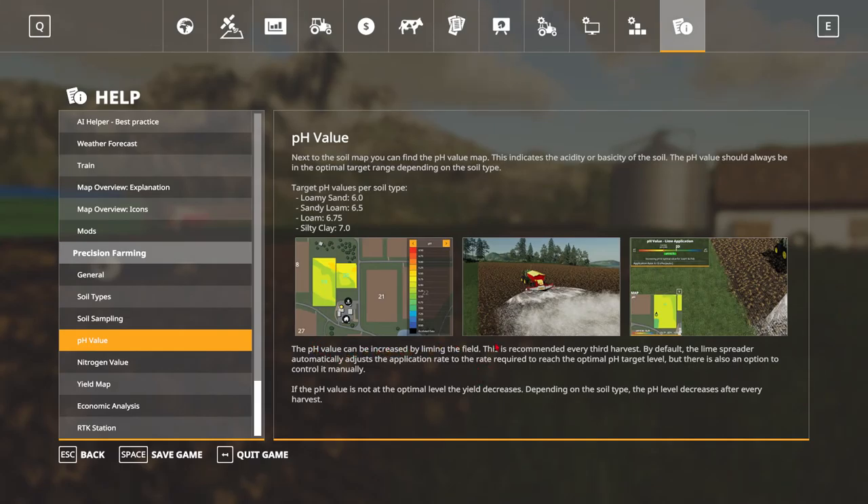pH can be increased by liming the field — this is recommended every third harvest. The lime spreader automatically adjusts the application rate to reach the optimal pH target level, but there's also an option to control it manually. This is what I did not figure out in the Erlengraut video — I didn't know you can adjust the application rate. If the pH value is not at the optimal level, the yield decreases. Depending on the soil type, the pH level decreases after every harvest.